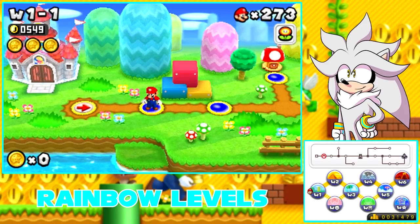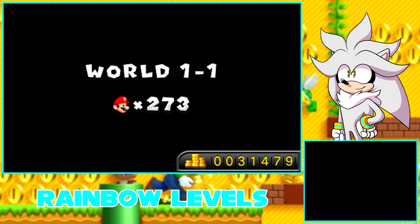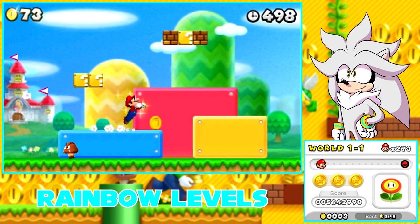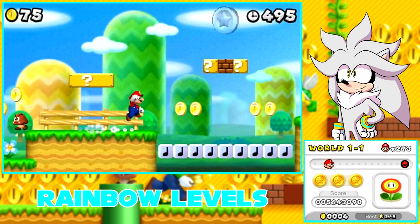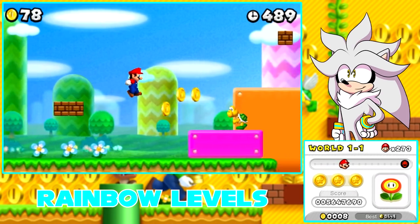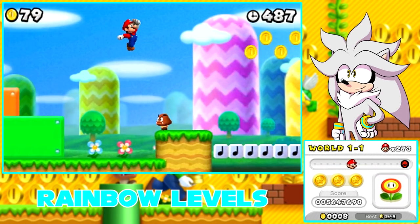There are hidden levels in this game known as Rainbow Levels. I'm going to explain a bit more as I enter this level, so I'm going to go ahead and enter World 1-1 and explain a bit about these Rainbow Levels. They are essentially bonus missions that are a little hidden, because the specific way to actually get them is by completing the level at a certain time.